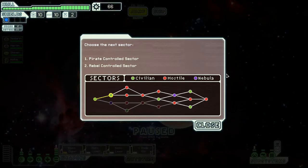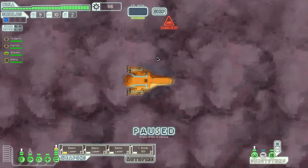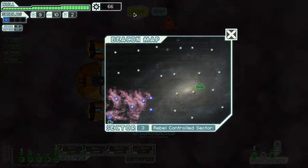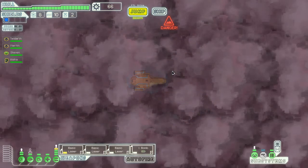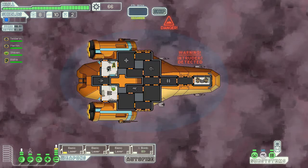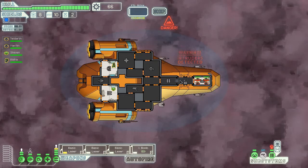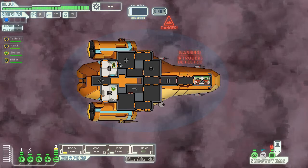Let's jump to the next sector — Rebel controlled sector or Rebel parts sector. I don't like Rebels. The phone was ringing — it's all good now. Let's jump out of here. I hate nebulas and of course it means danger.